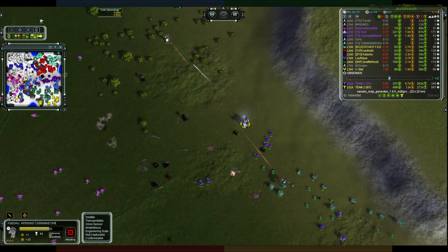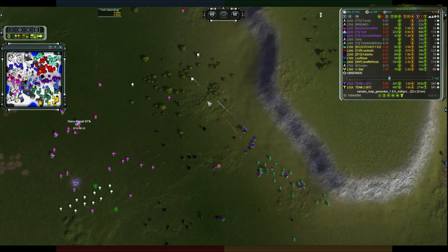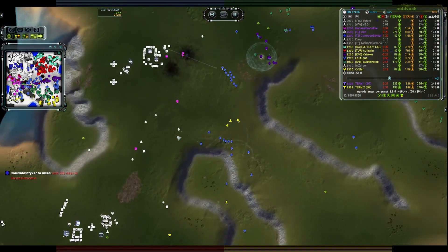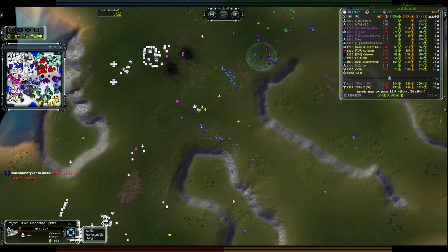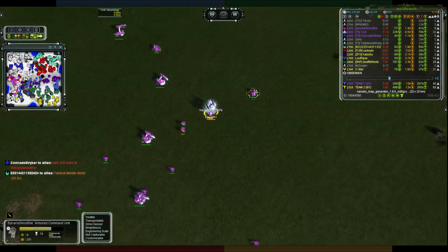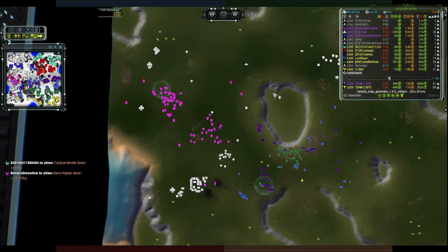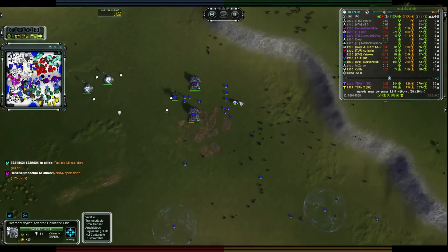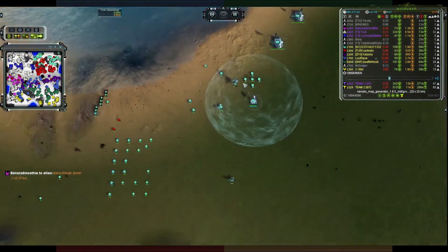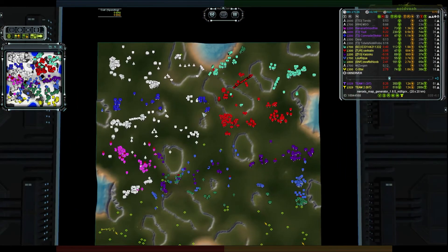Down here there's a bit of an air fight - ASF out for Ute but tackled down by a large number of Swift Wins. Nano repair completes for Smoothie and he's going to look much better off now. Back up top, Comrade Striker is well entrenched with a few units. E3 is nice and healthy under a shield - he will be fine as that regenerates his health.